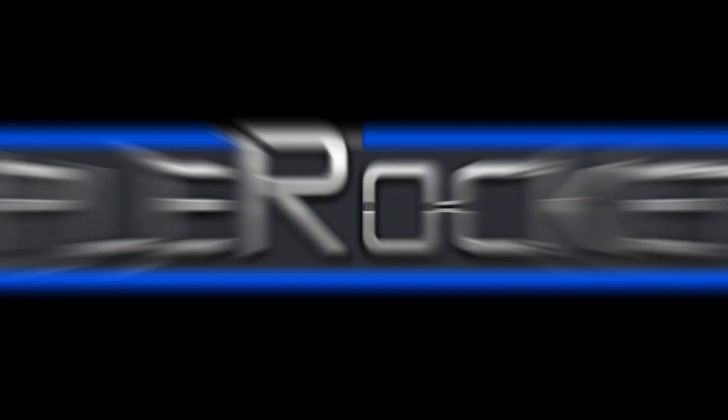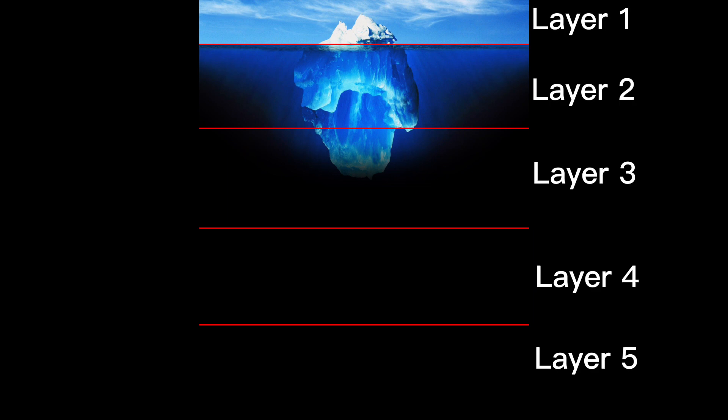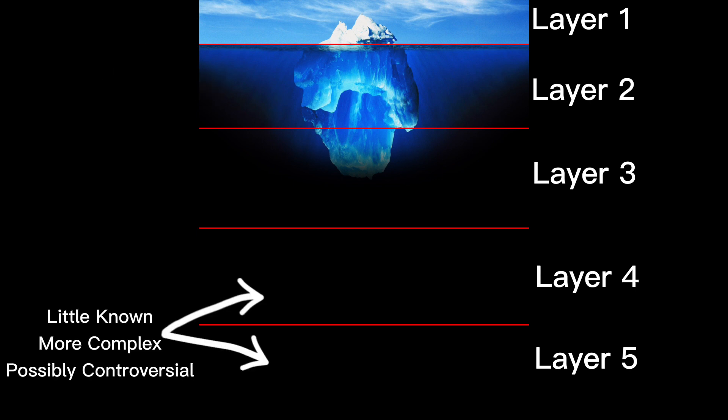Hello there, today I'm going to be explaining the SimpleRockets 2 iceberg. Just in case you don't know how an iceberg works, I'm quickly going to explain it. This is an iceberg — it has different tiers or layers. The layers at the top have the most commonly known or least controversial subjects, and the layers at the deepest darkest parts are the deepest and darkest topics. Now that you know how this works, let's get on to the first layer.